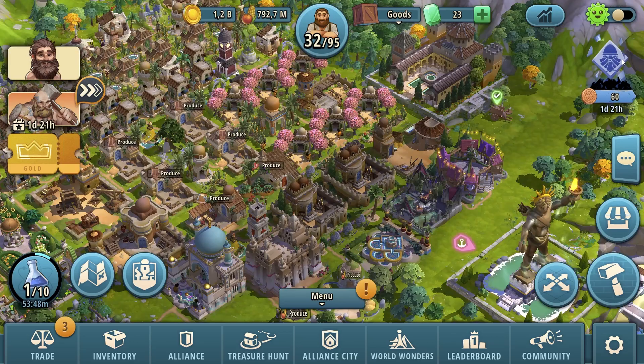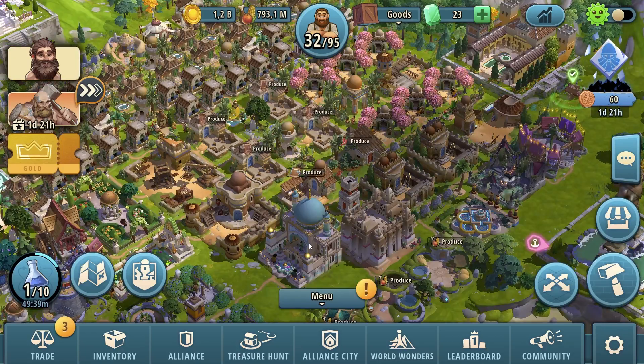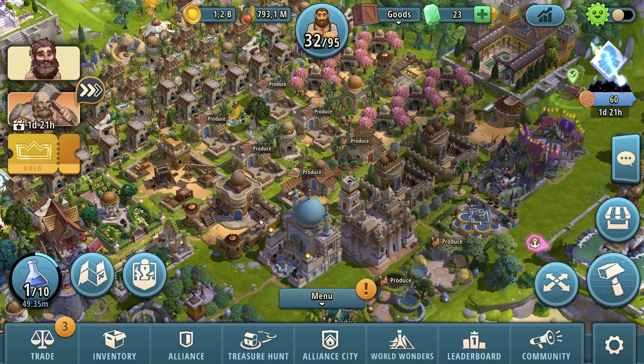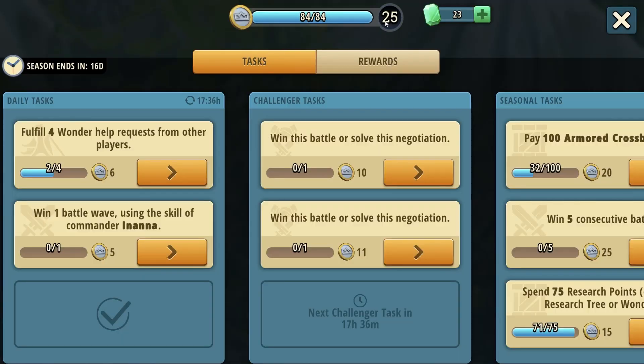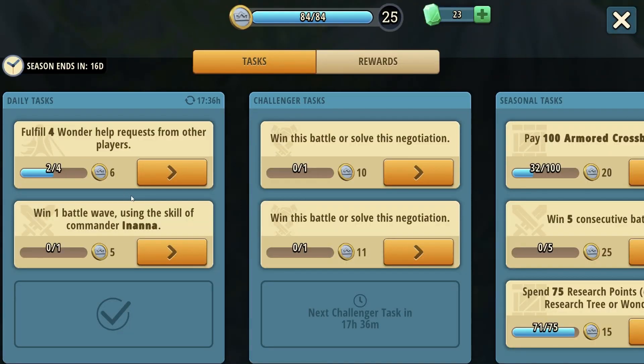To acquire job kits (evolution tokens), during an event you can get them via the event reward system or via the daily special when you roll and it comes up. You also have a chance to get them from the season pass once a month, but that option is only available with the gold pass ticket, not the silver ticket.